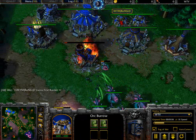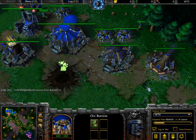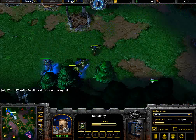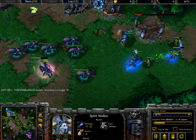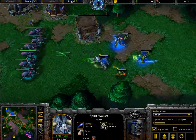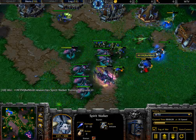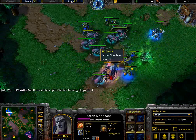Those Orc Burrows each have a single Peon inside - or 2 and 1 Peon inside - trying to fight back as those Burrows get into position. Those Fiends may try to focus down that Bestiary, but it does have Fortified Armor. We have another Voodoo Lounge being built over here. Spirit Walker trying to cast Spirit Link and now is casting Spirit Link, trying to fight back with the rest of this army. Spirit Walker not in Ethereal form, going to take a lot of damage from those Fiends, and really getting focused down. Needs to go back into Corporal form really fast, but it might get Death Coiled. Down it goes.